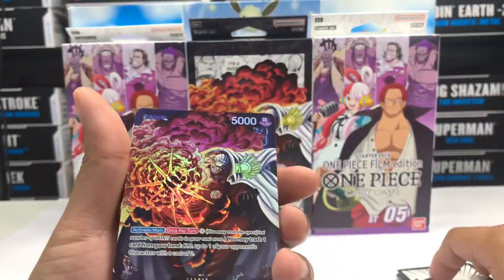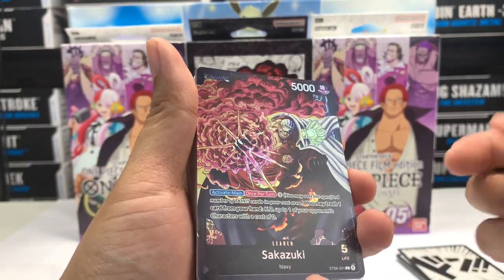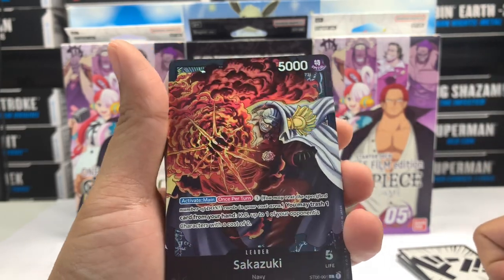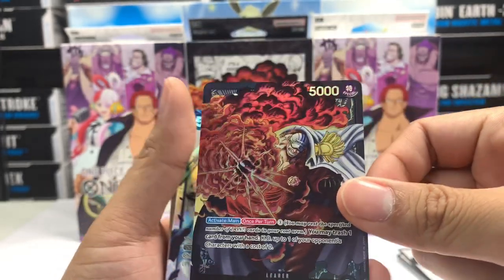We got a foil Akinu right here. It's not etched — it's just a plain foil card. The quality of this card is nice. This is the leader card that they were talking about — leader card, Akinu.